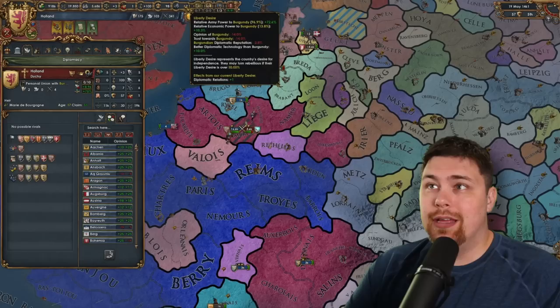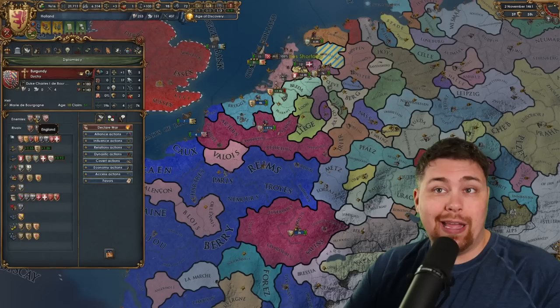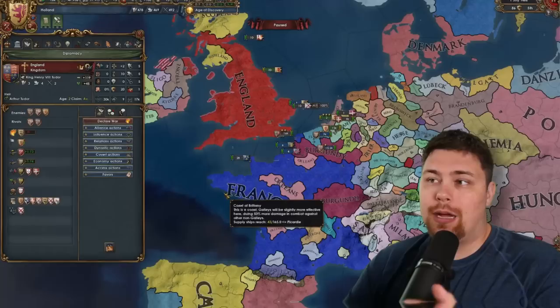If they can stay over that 50% mark, they will almost immediately find people that are going to back their independence. Generally it's going to be their rivals, so it could be Castile, could be England or France — though I think France can't because they have a truce with the overlord. I'm taking a look around because nobody has supported their independence yet, despite being very disloyal.